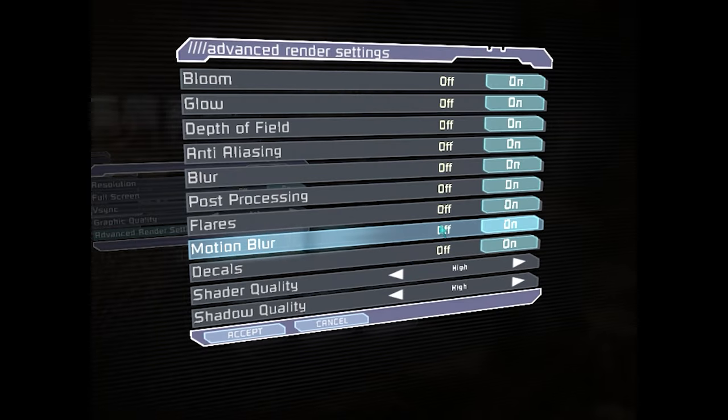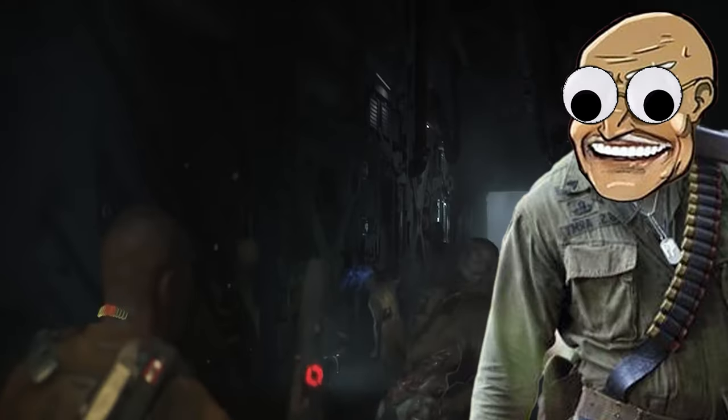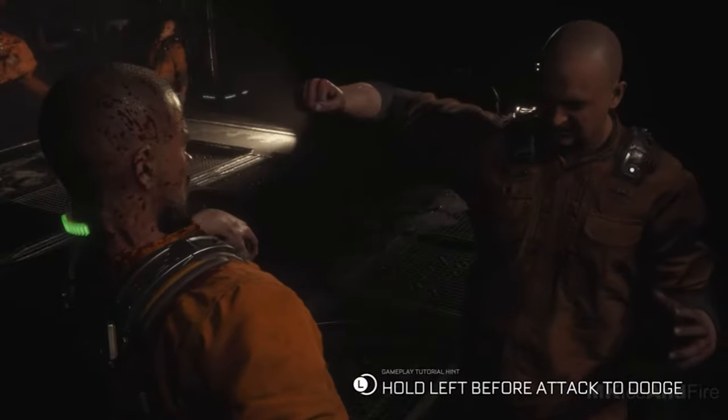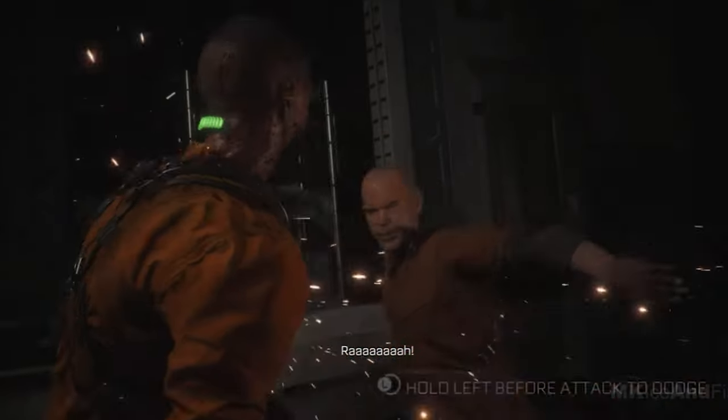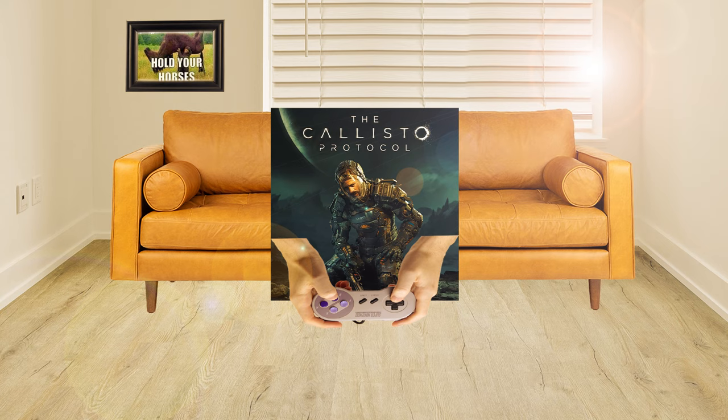Tip number four. Turn off motion blur. Tip number five. A lot of people have been complaining about how the dodging system feels kind of pointless. Like it requires no skill. Like you just hold down the button and the game plays itself.